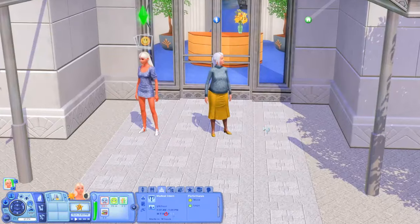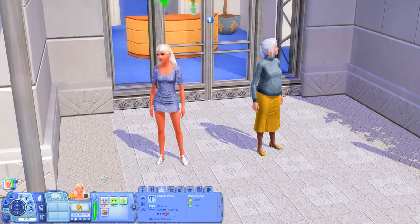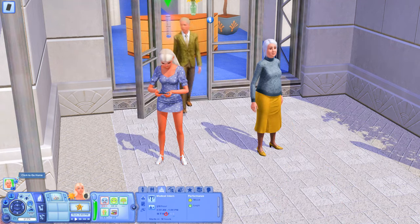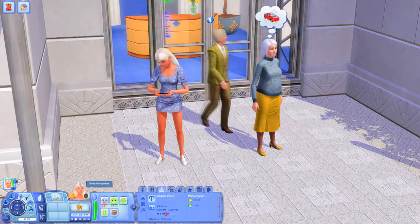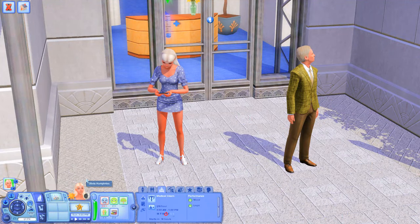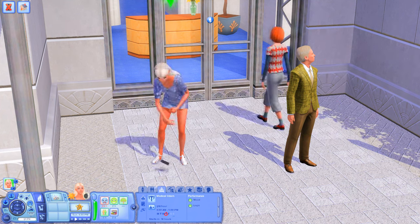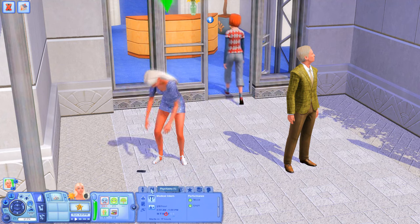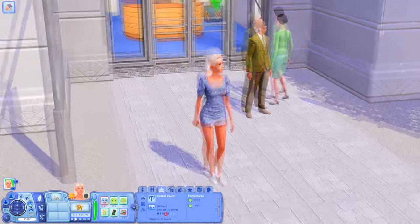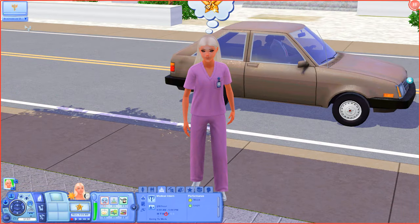Psychiatry is a branch of medicine focused on mental, emotional, and behavioral disorders. We're going to accept this career because mental health is definitely something needed in the game. We'll go home, go to our first day of work, and when we're able to reapply for the medical license I'll pick up from there. I'll also show you the options when we go to work and then go through each level of the psychiatry career.